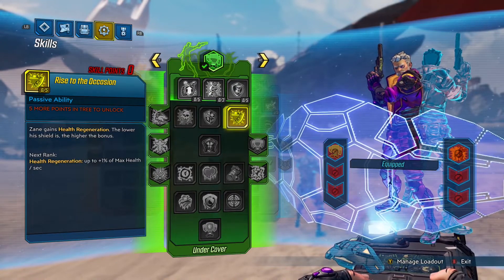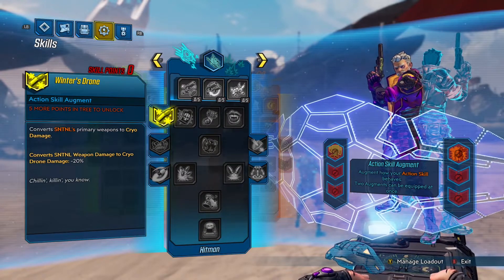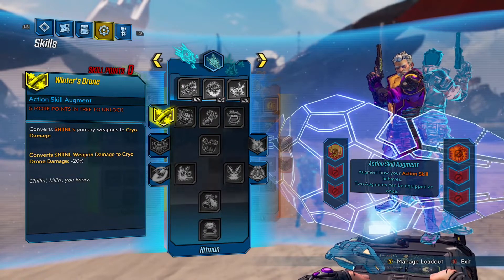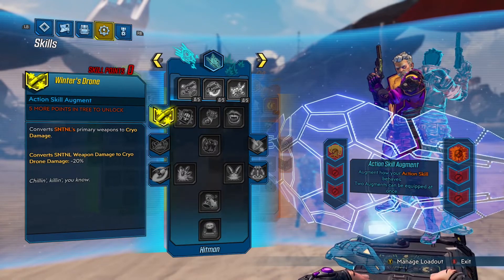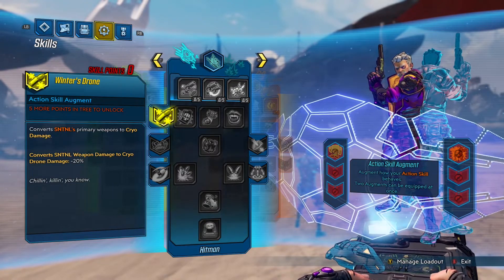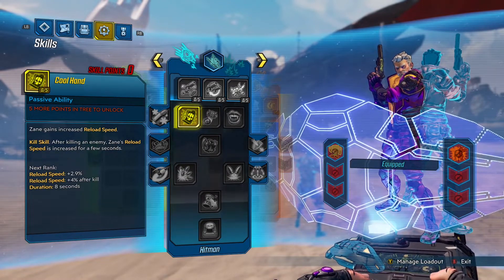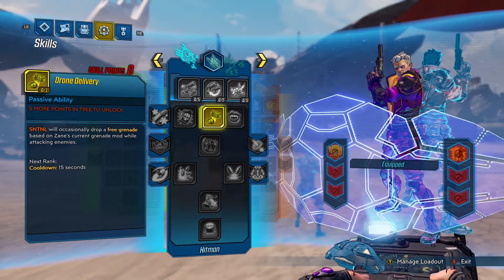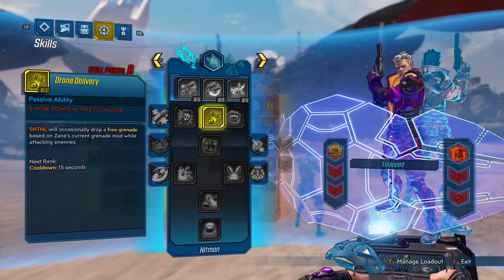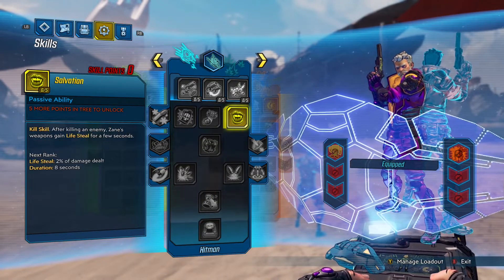Whatever you get shot by, you become resistant to it. Health regeneration when your shield is low — again, great. And even these little augments: you can make your robot shoot cryo damage. Who doesn't want a robot shooting frozen bullets? Increased reload speed on kill — everyone loves reload speed. Your sentinel drone drops a free grenade. Every single skill this guy has is incredible.